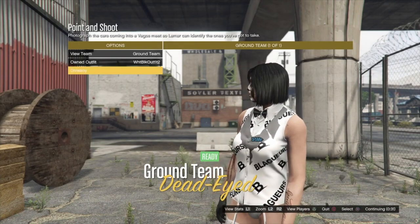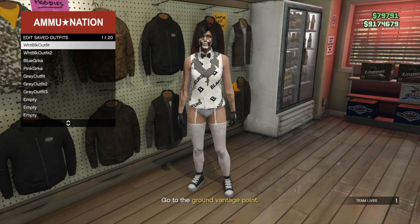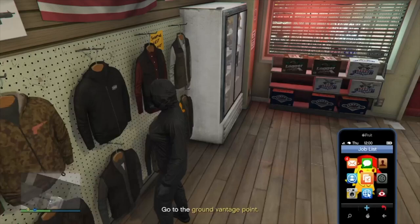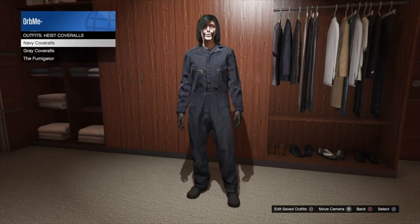As soon as it launches up, go and make your way to a gun store and save the outfit. Then exit the job through your phone. When you load back, go into Outfits > Heist Coveralls and put on any of the outfits with the gas mask.